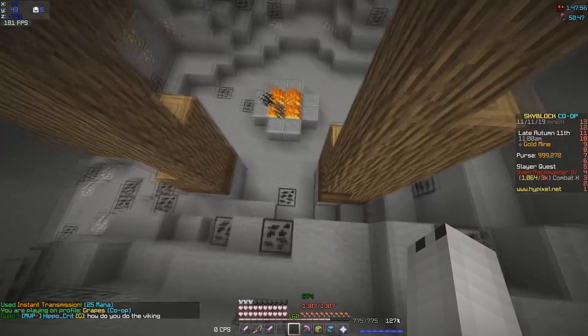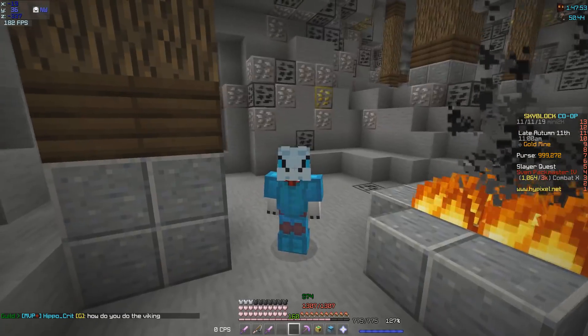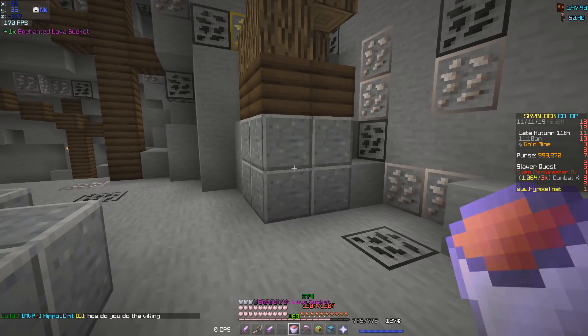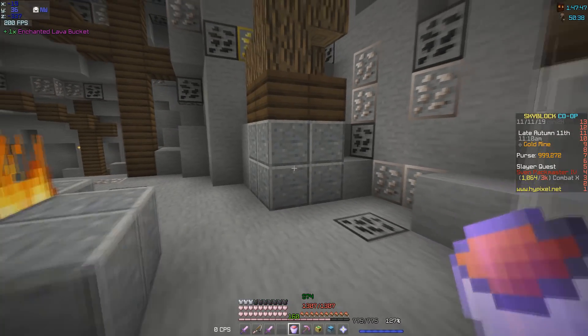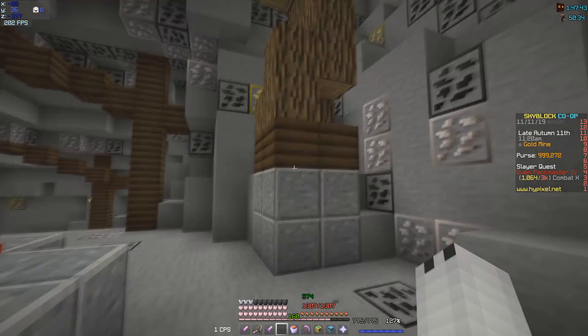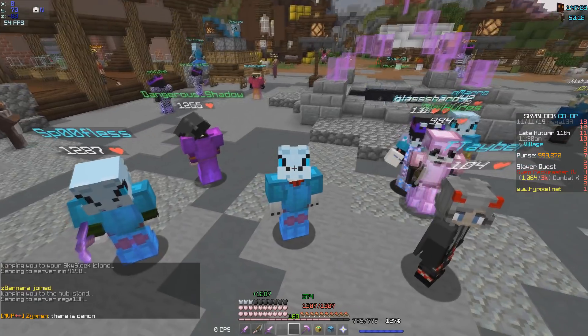He'll be located right here — now this boy is expensive. You're going to have to give him an enchanted lava bucket. Yes, he's greedy — he wants an enchanted lava bucket. So there you go, that's what you need in order to finish this quest.